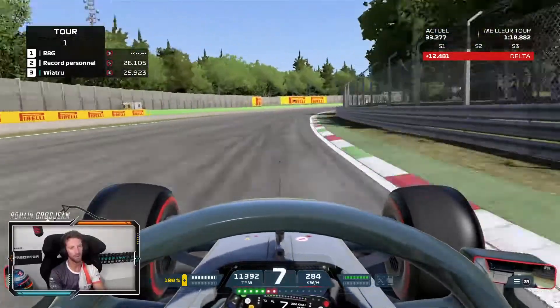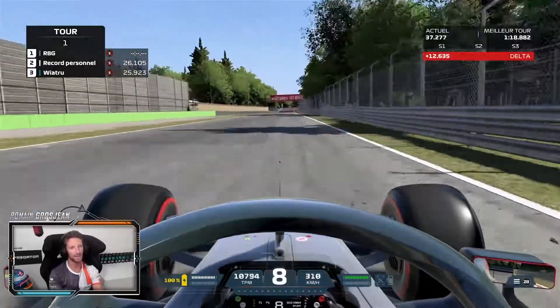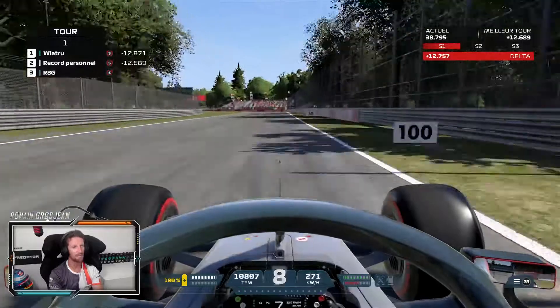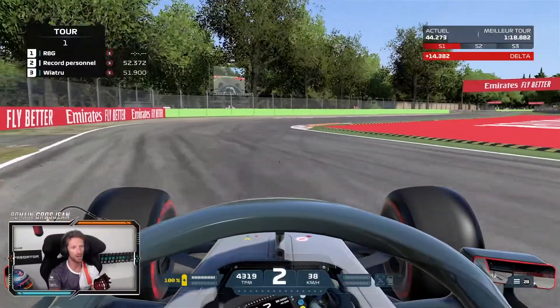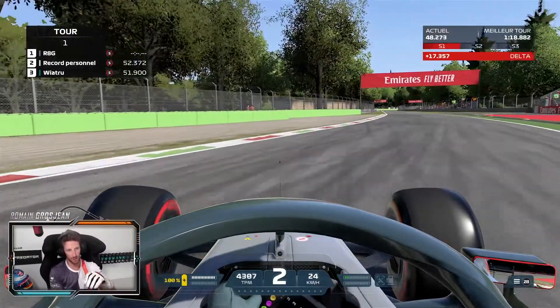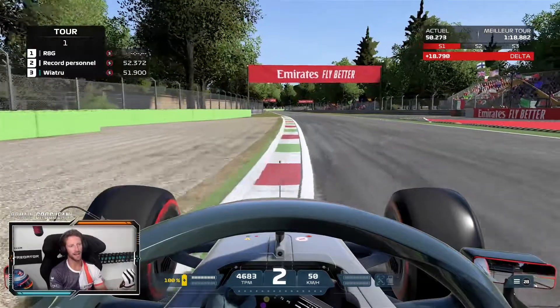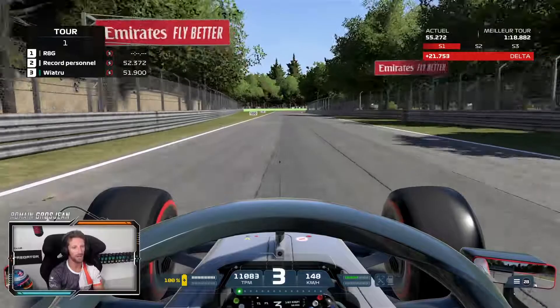Onto turn three — reduce as much as you can the distance here. Second Variante, the second chicane, big braking. Here it's all about playing with that curb and that curb, and it feels like dancing. You need the first curb, then you go on the second one, and then you end up on that exit curb — it's got big waves, big holes there, and the car just bounces. But it's really fun.